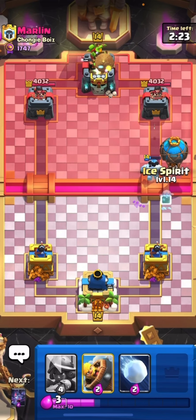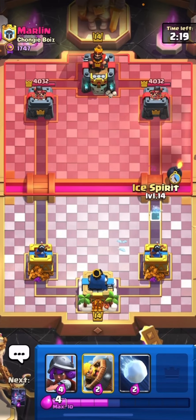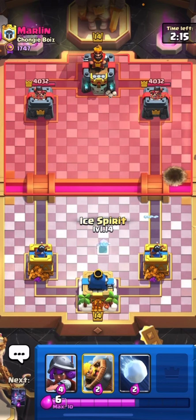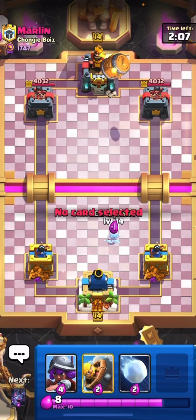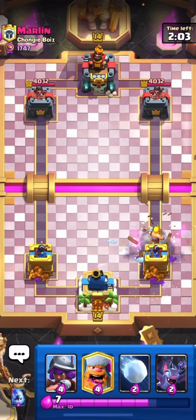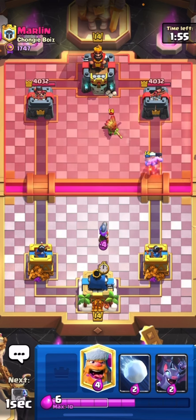He might go the rocket — yep, that's what his Log Bait does. He might predict something like princess here. Let me put the ice spirit again just to make sure I won't take any damage. This looks pretty easy defense for us actually, because I already have a good cycle and I don't know if he can out-cycle me.